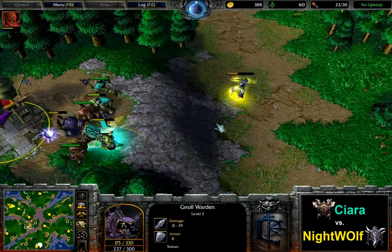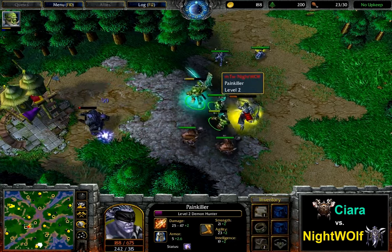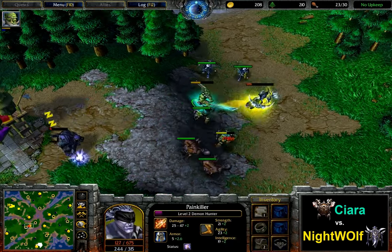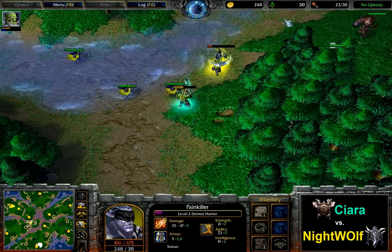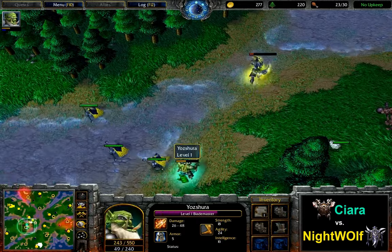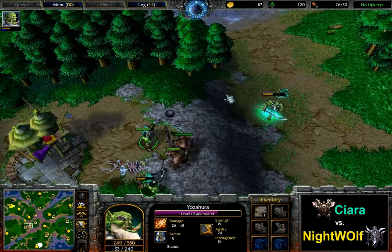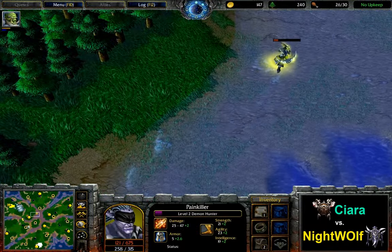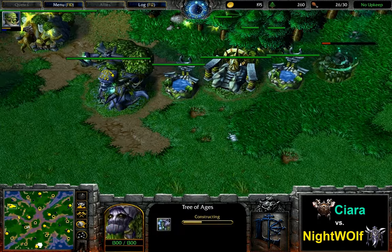The Blademaster just continues creeping. The Demon Hunter isn't going to get the last hit. But actually, Ciara just turns around and goes for the Demon Hunter — it looks like he's probably going to be able to force the Town Portal. But he isn't, because the Archer is coming in to do a bit of blocking. As he does have Boots of Speed, the Demon Hunter shouldn't be able to outrun the Blademaster, and he wouldn't have been if it wasn't for those Archers.